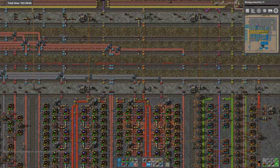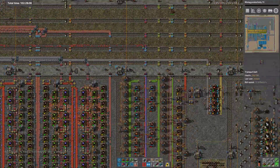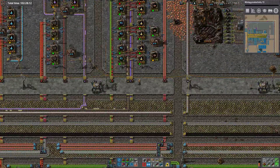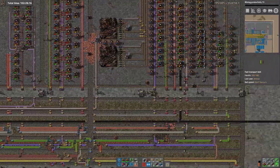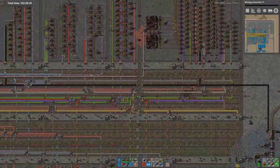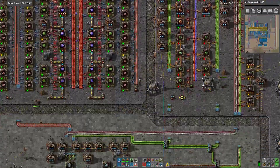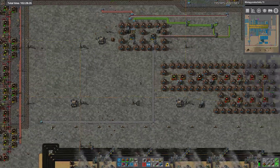Red circuits are sometimes backed up, sometimes not, depending on the ebb and flow of copper. We're not getting the red circuits in here in the volumes we need, we're certainly not getting them in here. This episode was supposed to be building the red circuits for the megabase build.